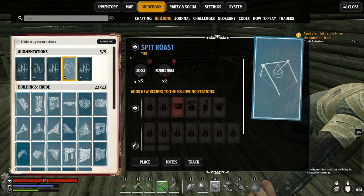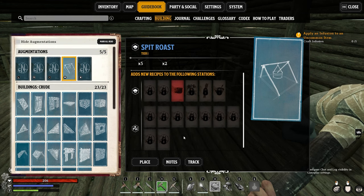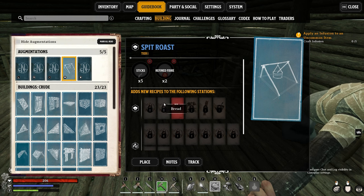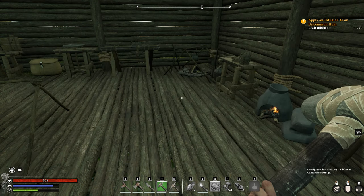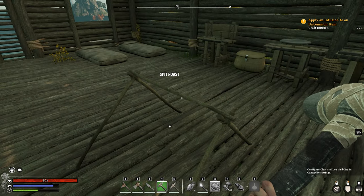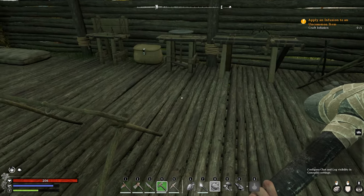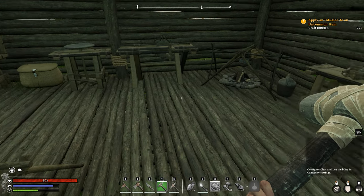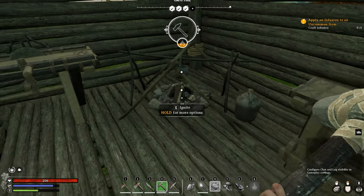What they do is they give you more building recipes, which are for the augmentations. So you can see here I've got a Spit Roast. And this, if aligned with something properly, will allow you to unlock new recipes. For example, I get Tac — I haven't got the other ones unlocked yet, but it will unlock those as well. So when you put it down, you can see here I've just placed one in the middle. This doesn't connect to anything. When you place it down, you'll see a thin green line connecting it to the device you're linking it to.